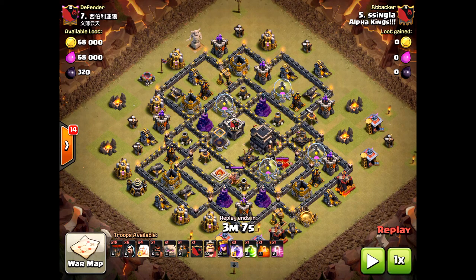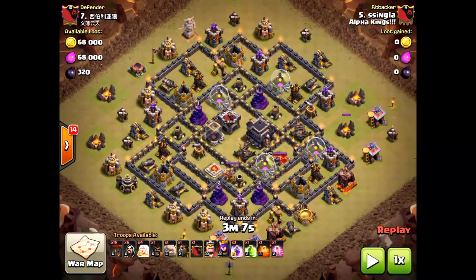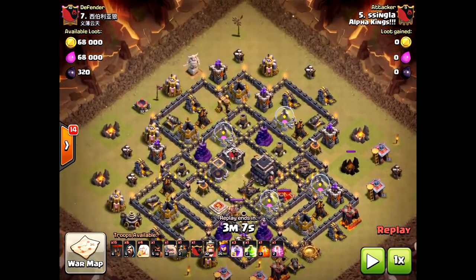Today we have a GoLaLoon Queen Walk at Town Hall 9. I need to bring you this attack. So look at this base — why come from the air? Two reasons, or one main reason: the air defenses are all on the outside.